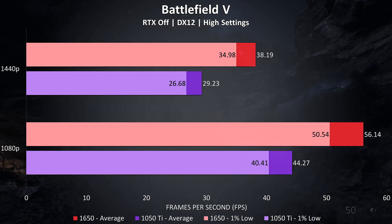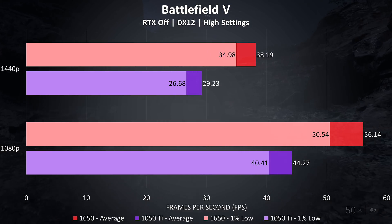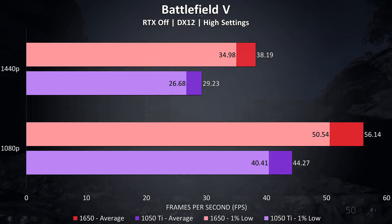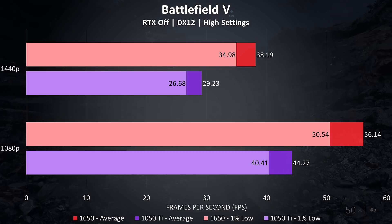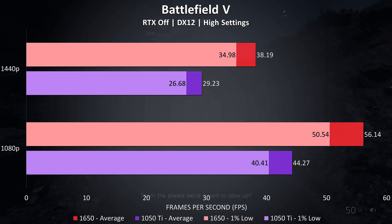Battlefield 5 was tested in campaign mode rather than multiplayer, as it's easier to consistently reproduce the test run. At 1080p the 1650 was 27% ahead of the 1050 Ti, rising to 31% at 1440p. Due to the high 1% low I think you could actually get away with the 1650 at 1440p, though maybe turn the settings down to medium.